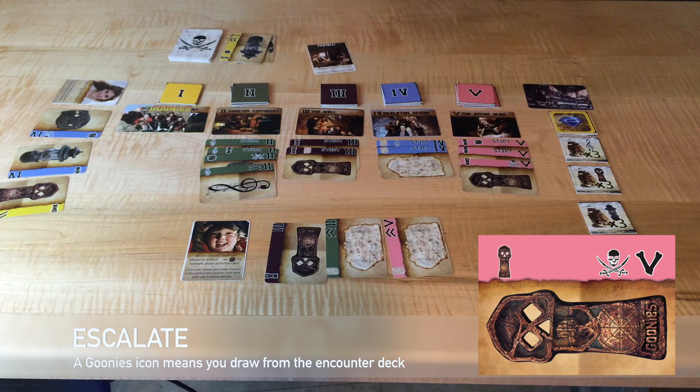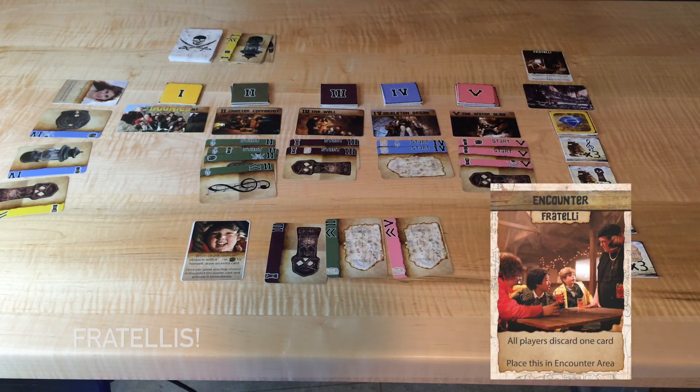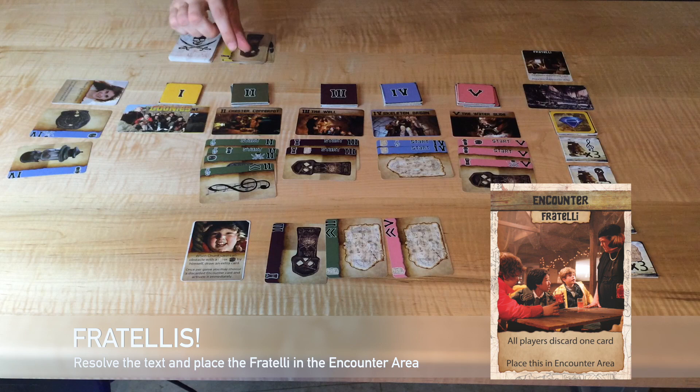If it has the Goonies symbol on it, draw a card from the encounter deck. The encounter deck contains Goonies cards, which are good, and Fratelli cards, which are bad, since you lose the game if there are ever five Fratellis in play.